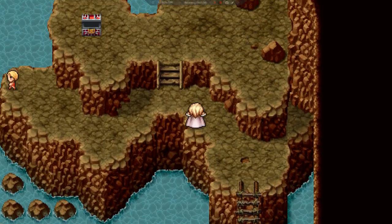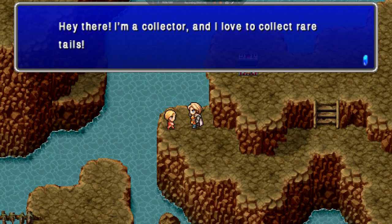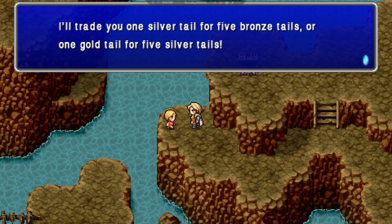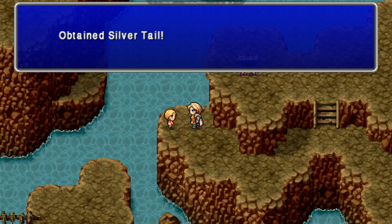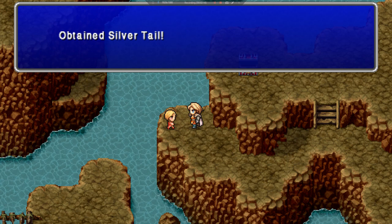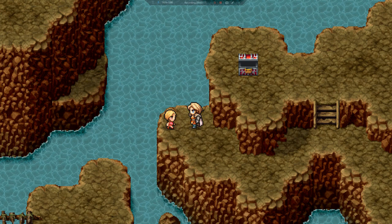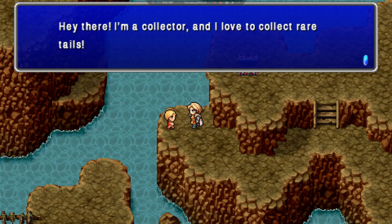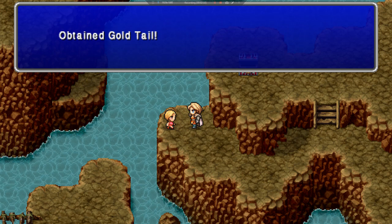To exchange the tails, you come talk to the tail collector. He says: 'I love to collect rare tails — I'll trade you one silver tail for five bronze tails, or one gold tail for five silver tails.' So we go ahead and trade for a silver tail first, and then trade those silver tails for the gold tail. That is how you obtain the gold tail — and now we have it.